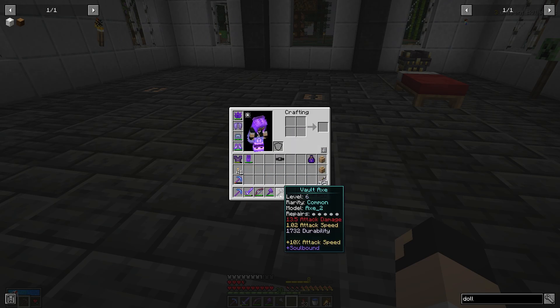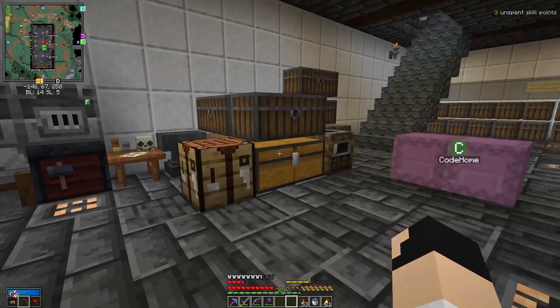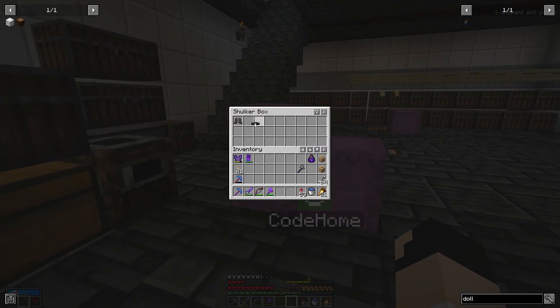Here is our axe. This is a level six axe, 13 and a half attack, good speed. Okay, this is not too bad — it's all bound. So we will be replacing our netherite axe in the vaults now with a vault axe. So that is a good thing as well.